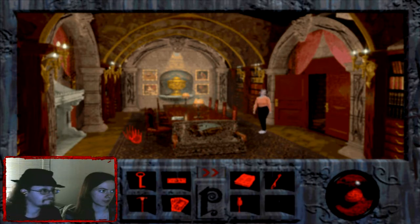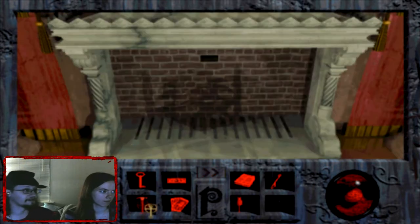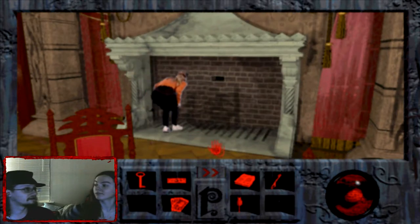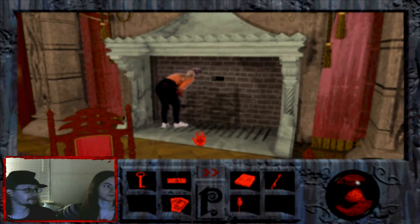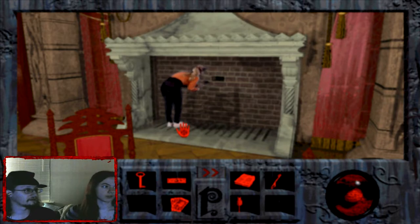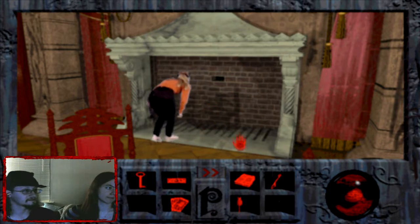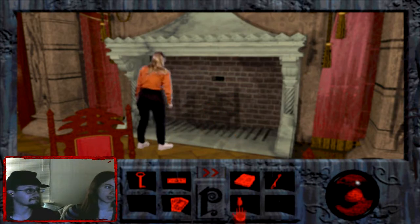We've got a couple of new items. We can try the hammer first — the hammer doesn't work, but if it doesn't work we can always try that letter opener. You never know. No, the hammer would make an awful mess. Not even a hammer. Get out of the way, get out of the way.